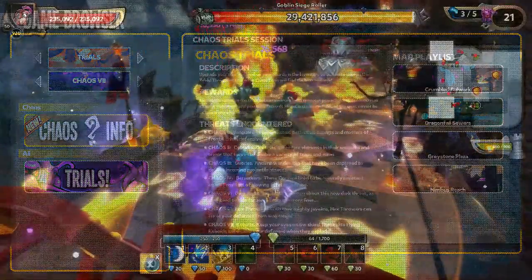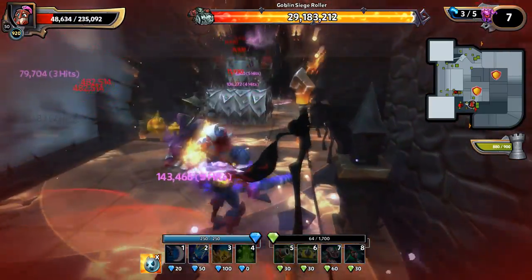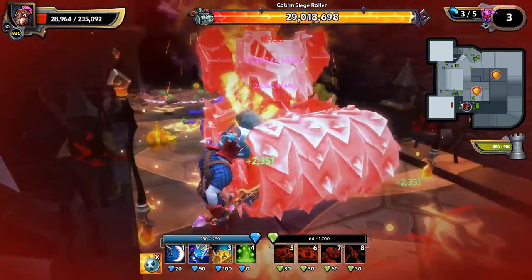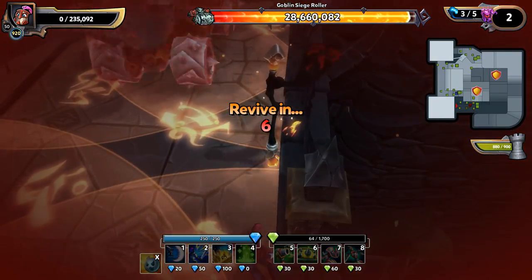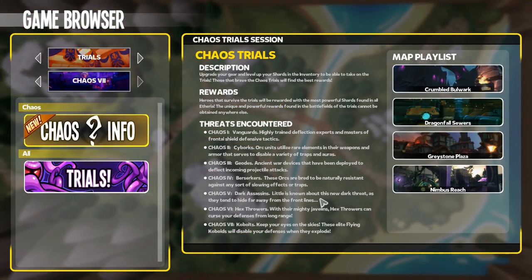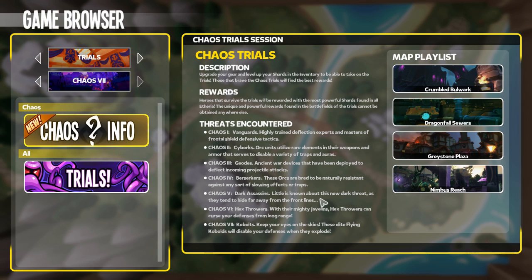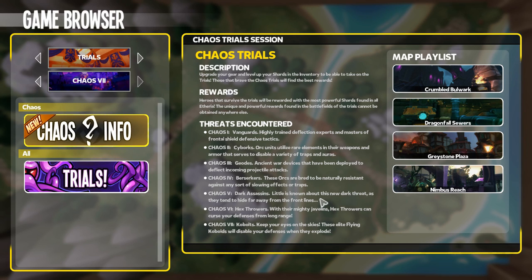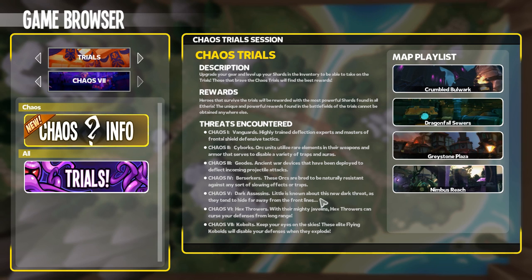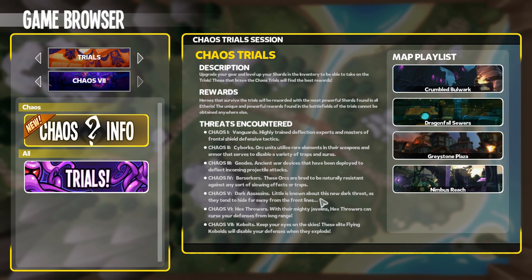In Chaos 5, we have Dark Assassins — currently one of the hardest learning curves in the game. Once you learn to deal with them, life gets much easier. Assassins will jump on you and stab you repeatedly until they're either stunned off or a large percentage of their health is gone. You can use stunning defenses such as cannonballs or sand traps — anything that stuns will take dark assassins right off of you. Knock-up also works, so geyser traps or Mystic walls will pop them right off.